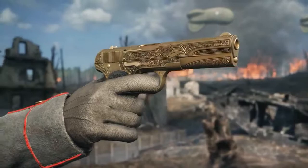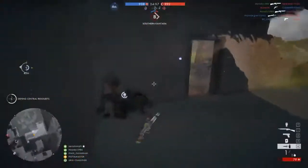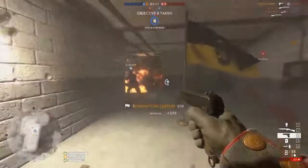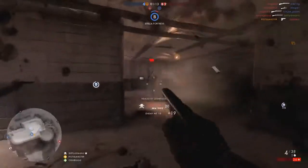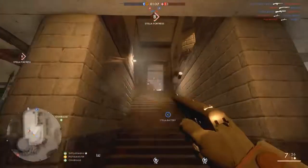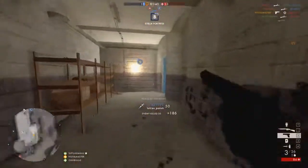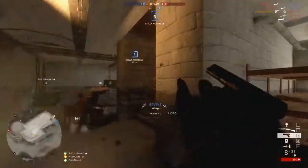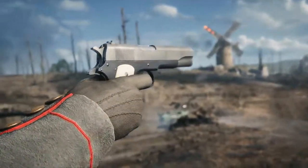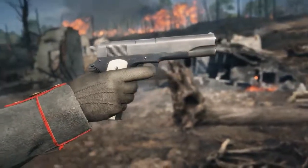The MLE 1903 is a Belgian-made pistol used by multiple nations, created by John Browning and introduced in 1903. Military and police forces favored it for its accuracy, reliability, and light weight — in-game that accuracy shines through as it does 30 damage up to 12 meters and doesn't fire too slowly either. It's actually based on the same design as the Colt 1903 Hammerless covered earlier, and you can tell just by looking at them.